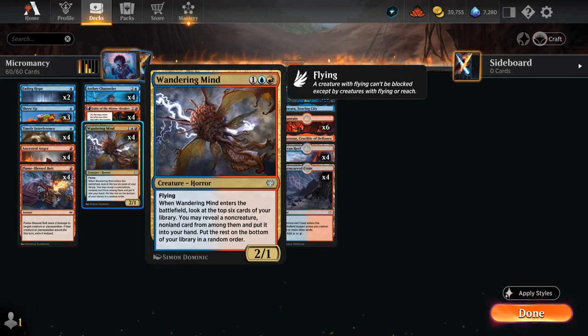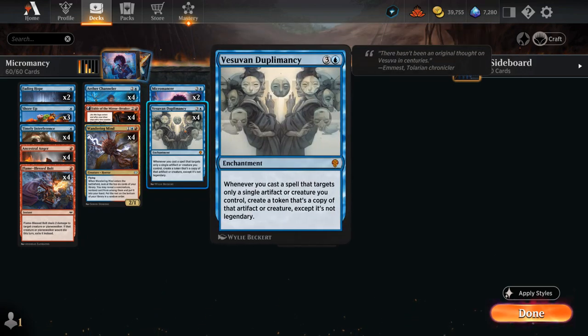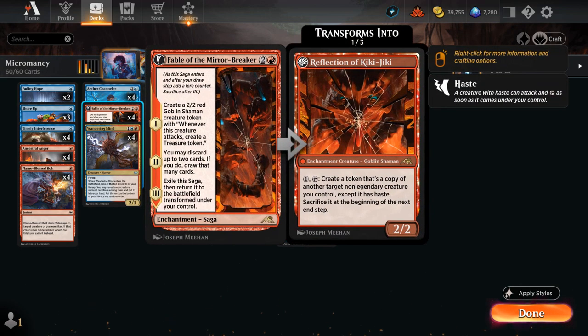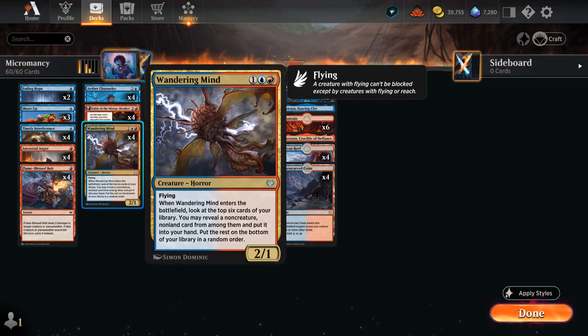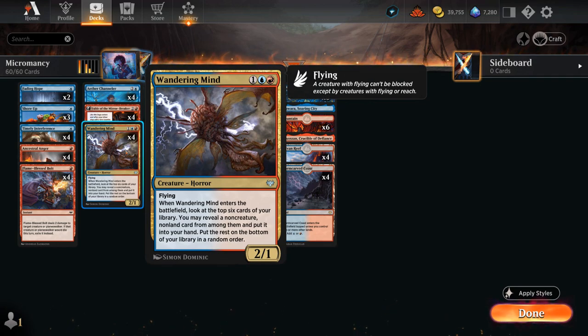Wandering Mind is a key piece here — a three-mana 2/1 flyer. When it enters the battlefield, we look at the top six cards of our library, reveal a non-creature non-land card and put it into our hand. It can find our one-mana cantrips, Duplomancy itself, and Fable of the Mirror Breaker. Digging six cards deep means it rarely misses, making it an excellent creature to copy with Duplomancy to keep the chain going.